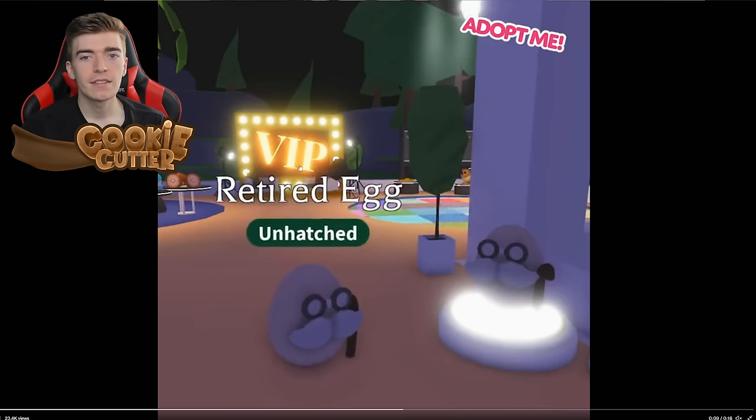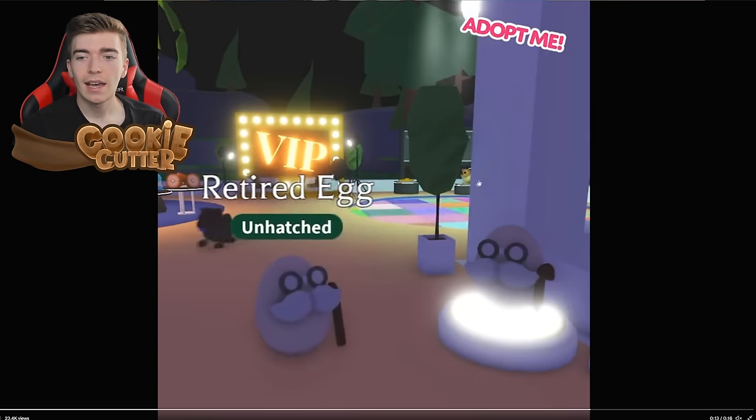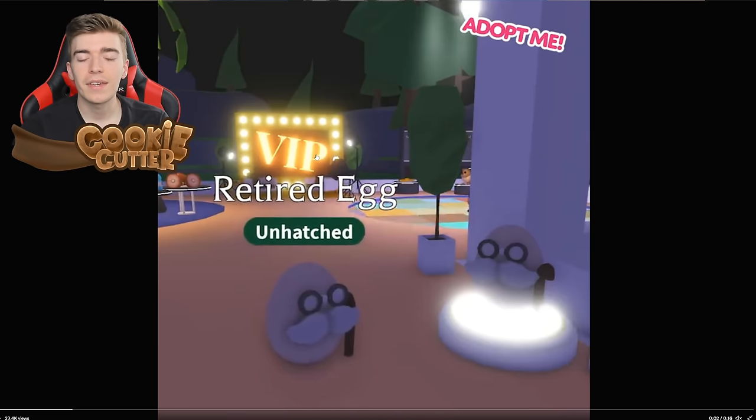So obviously there's the retired egg, there's a new stand, and it seems to now be outdoors, which is interesting. It's the VIP room and they're still keeping the free food section, which is good. Over here there's a banner and then there's a pedestal with a new dog on it.